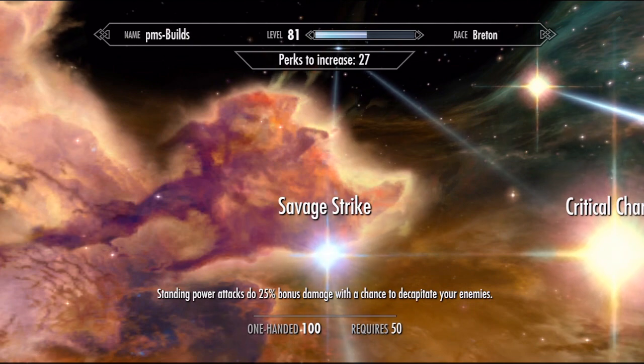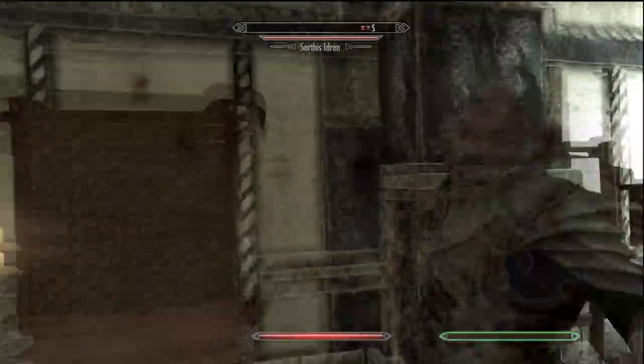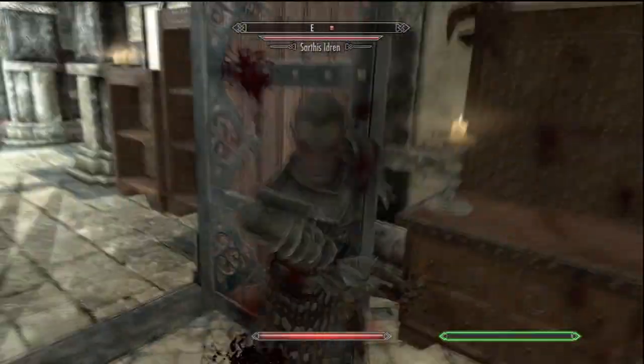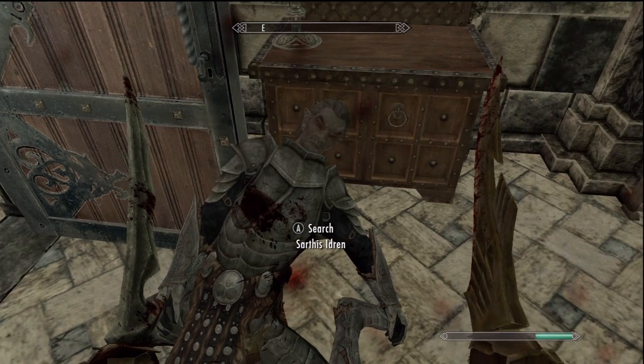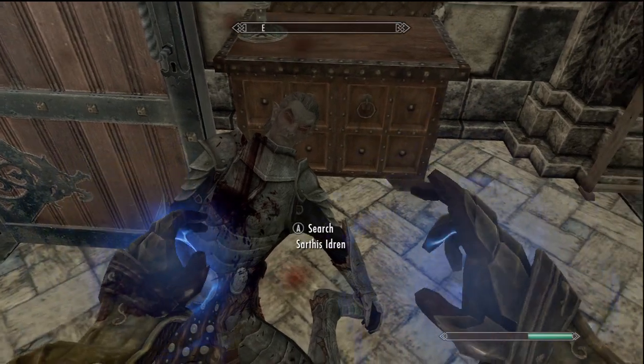It adds an additional 25% damage bonus to your standing power attacks. This includes your one-hand power attack without moving in any direction, so one-hand weapon users should definitely get this. It also includes your triple hit dual wield power attack and stacks with Dual Savagery. With both perks, your power attack modifier is going to be 1.875.